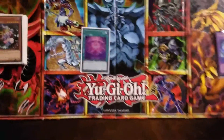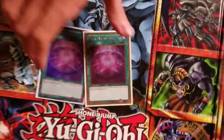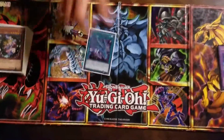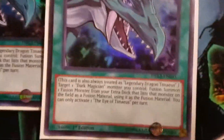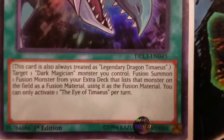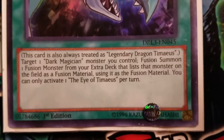I run double Dark Magic Veil. Pay a thousand life points to special summon one Dark attribute spellcaster type monster — a thousand life points is well worth it. I run double Eye of Timaeus for both the Dark Magician and the Dark Magician Girl for their fusions, which I will get to in a short few minutes.